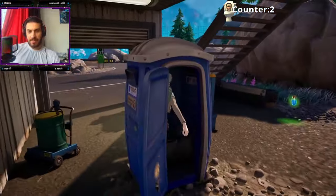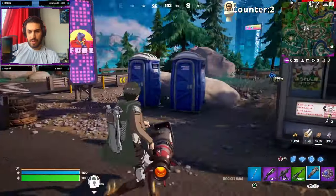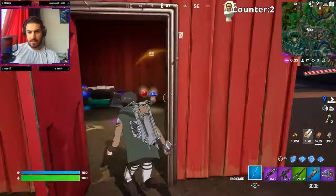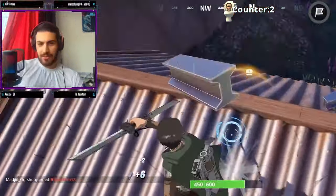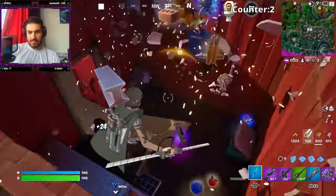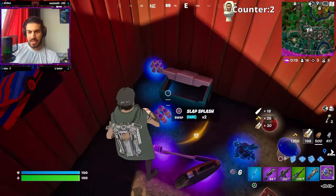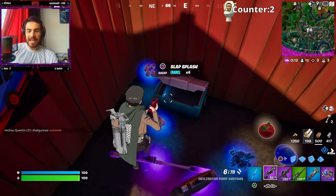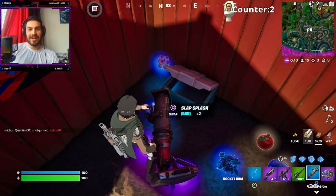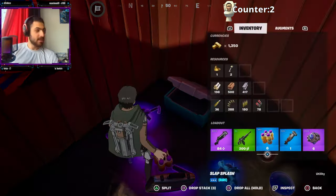Let's go in here and see what happens. Any toilets here? Nope. Hold on — I hear a legendary chest! I'm coming for you! Oh, look at that — not the best chest but decent. I really want to take these slap splashes — I do need the healing item, so I'll swap the SMG out for them.